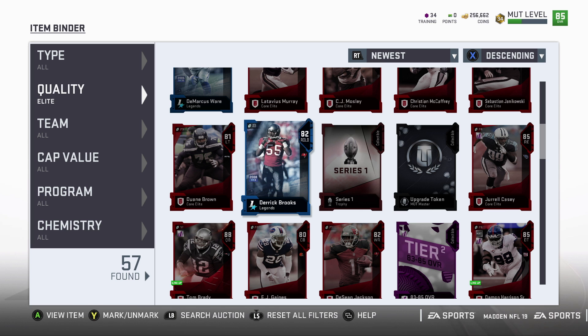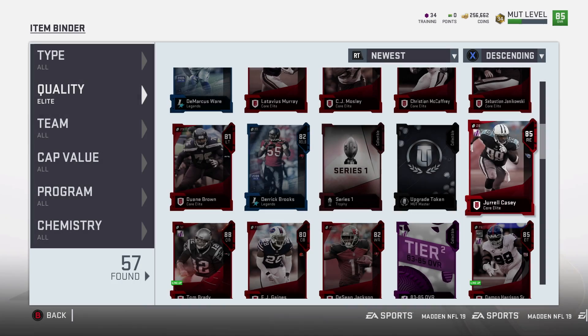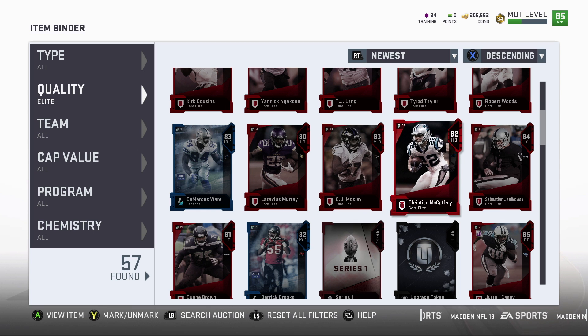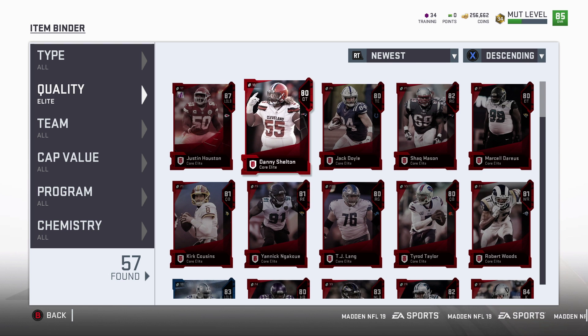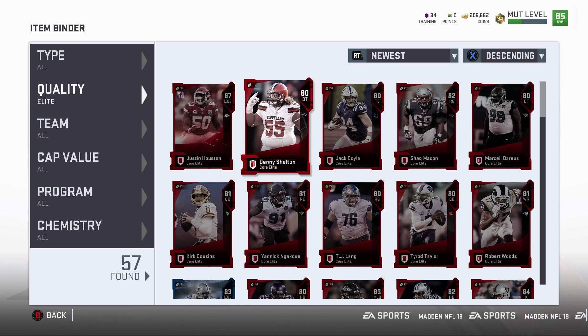So we got a lot of elites but none super good — I pulled a real Casey last time too. Do you want to see me add all these guys into flashbacks, heavyweights, or veterans? Let me know in the comments and I'll go ahead and throw them in. If not, I'll throw them all in the diamond set and try to finish the diamonds to get that Ronnie Lott. Anyway, thanks for watching — subscribe if you're new, leave a like if you enjoyed the pack opening. Peace, and I'll see you next time.